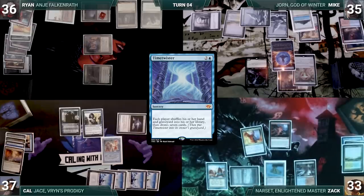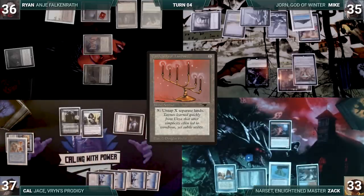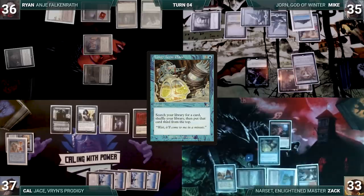Everyone shuffles their hands and graveyards into their libraries and draws 7. Kal is super sad, as he was so close to greatness. He casts Candelabra of Tanos but with no floating mana, reluctantly passes the turn. At the end of Kal's turn, Zac casts Long-Term Plans, fetching a card and placing it 3rd from the top.